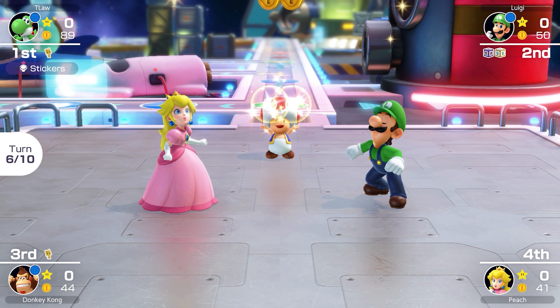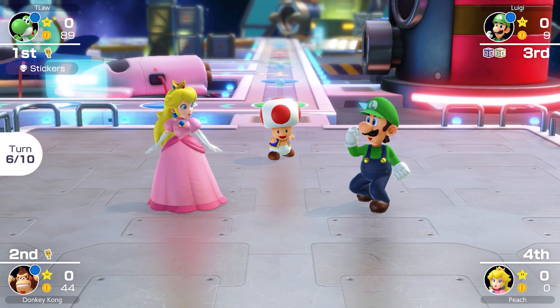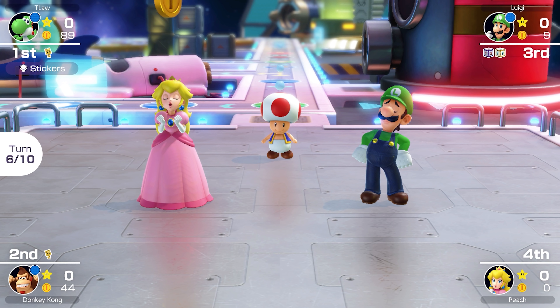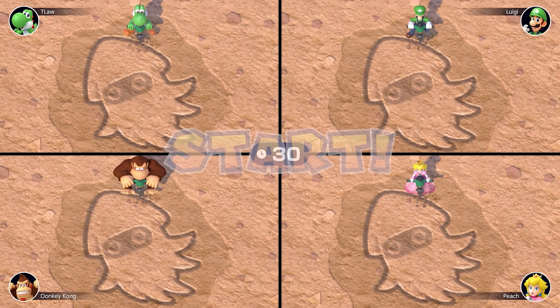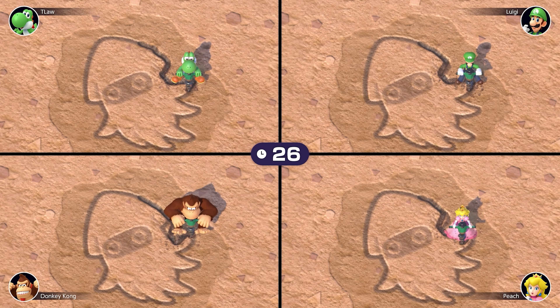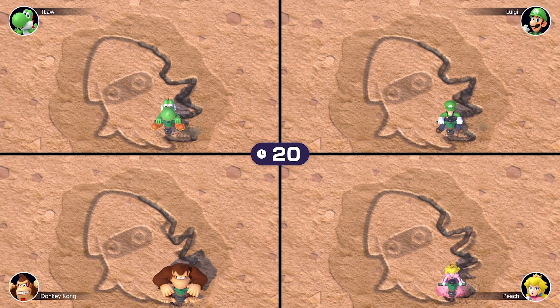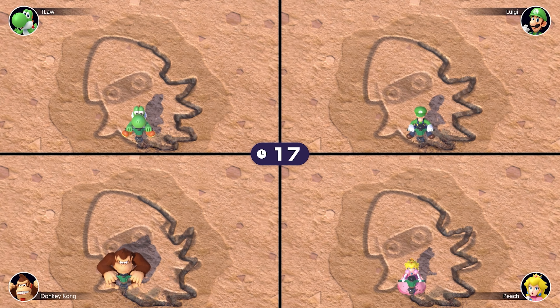Normal roll this time — we get a 4, landing on a lucky space. There aren't a lot of items we can use, but we get 7 coins. Luigi rolls a 3, also landing on a lucky space — not far behind us in coins — and gets a custom dice block. DK uses his mushroom but only rolls a 2, getting 7 total. If he'd rolled a 10 he might have escaped. Peach rolls a 3, setting up our first duel, only on turn 6.